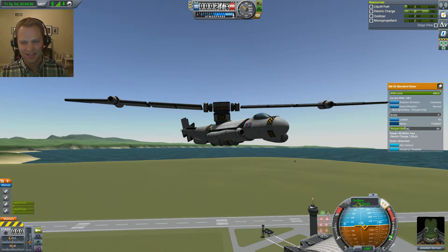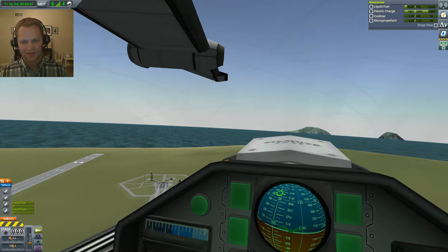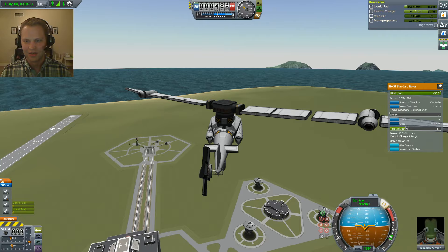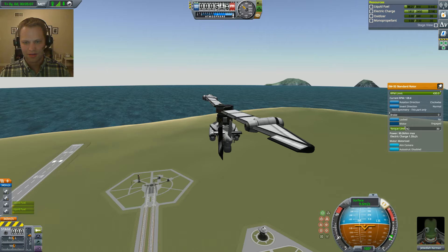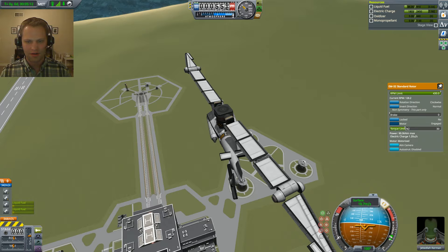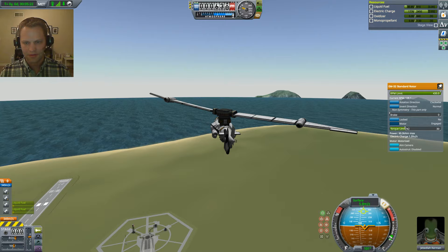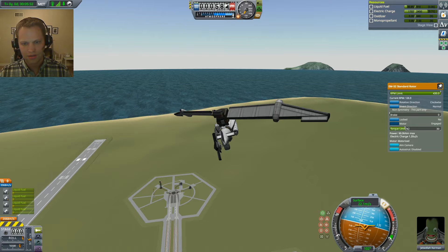You can see it wobbles quite a bit. Let's see what this looks like from inside - it's kind of cool. So now we want to transition to horizontal flight and then let's try to land it. About 450 meters. I screwed this up last time by not hitting the right action groups. We should have plenty of room to work with here. I'm going to cut throttle. Wait for these guys slowly. Full thrust.